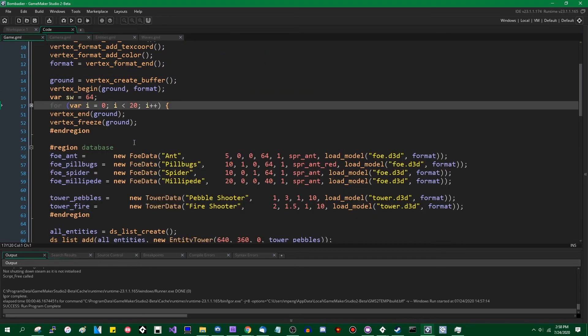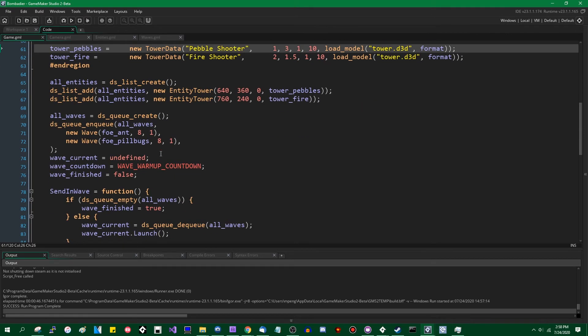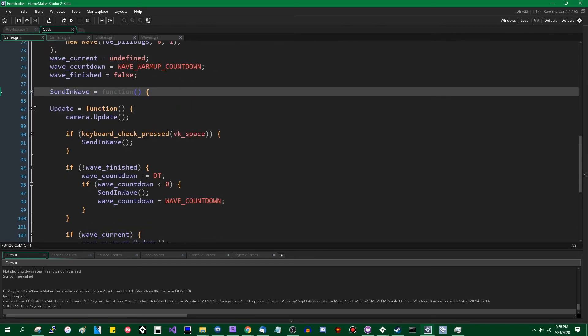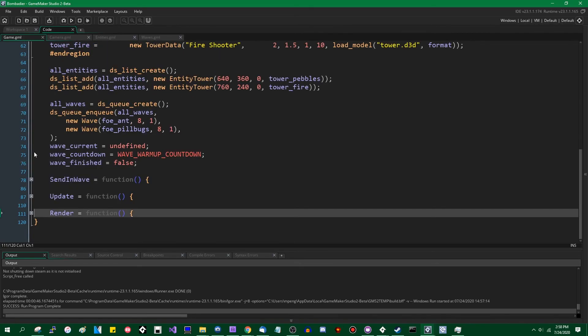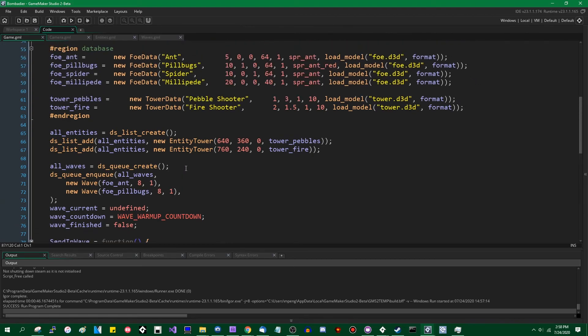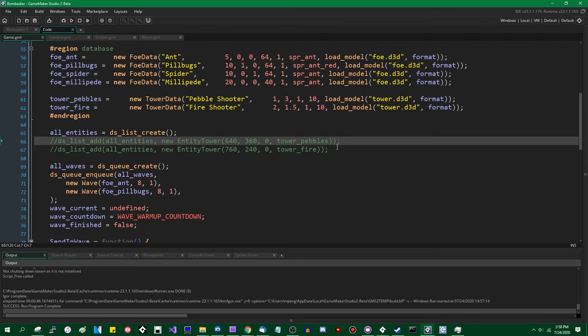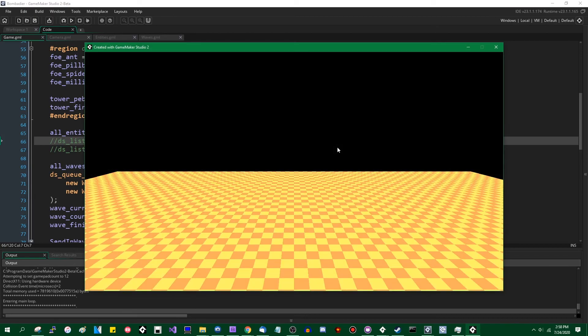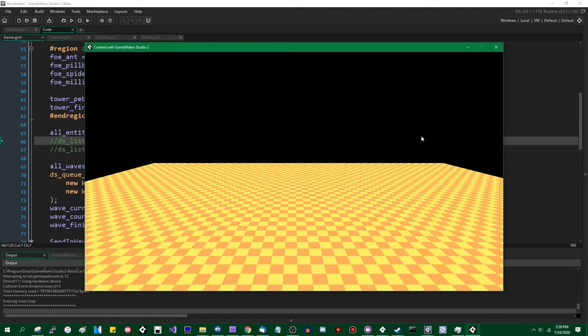Let me collapse that. This is the database setup, this is the wave definitions, a couple of methods for sending in waves, an update function, and a render method. These are the two towers that I had created through code. If I comment those two lines out, the towers are gone.